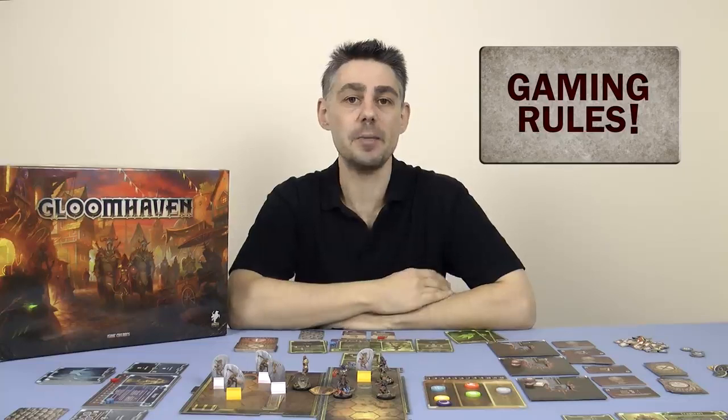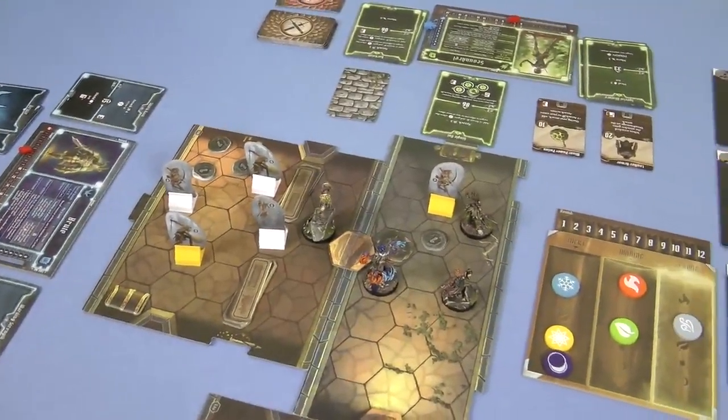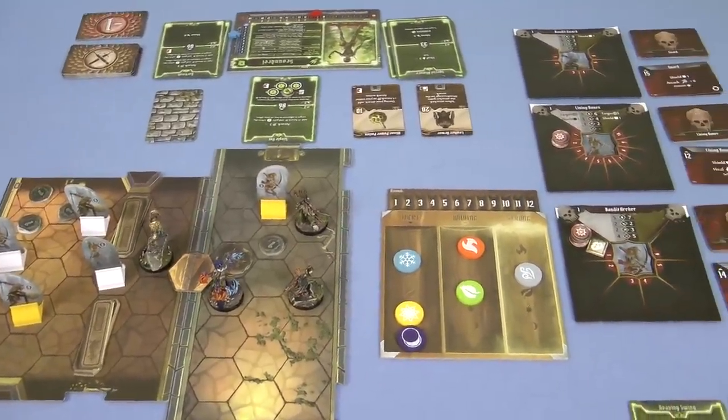Hi, my name's Paul Grogan and welcome to the second in a two-part series of Gaming Rules videos where I'm going to be helping you learn how to play Gloomhaven, a fantasy cooperative adventure game of linked scenarios and an evolving game world. In this video I'm going to be covering how a scenario works in detail and the way that your character uses ability cards to engage in combat.